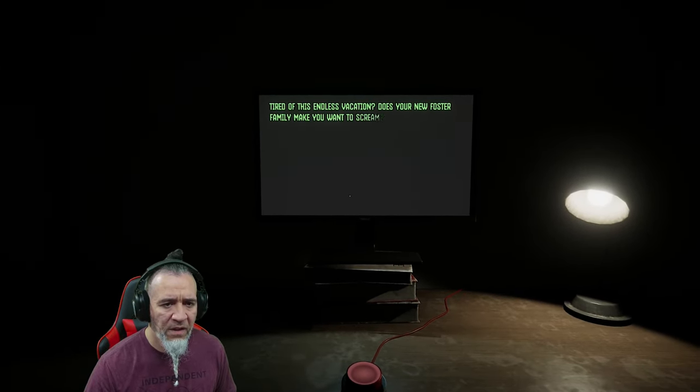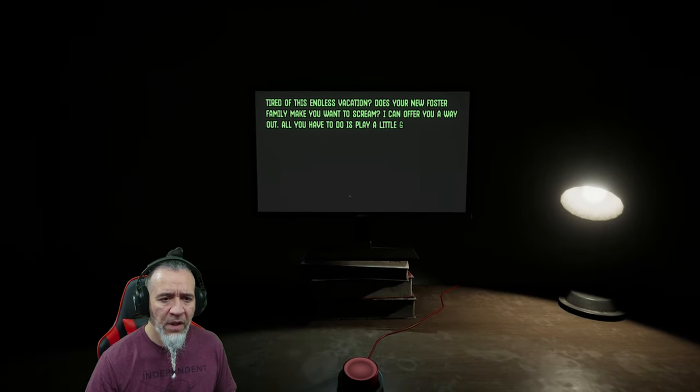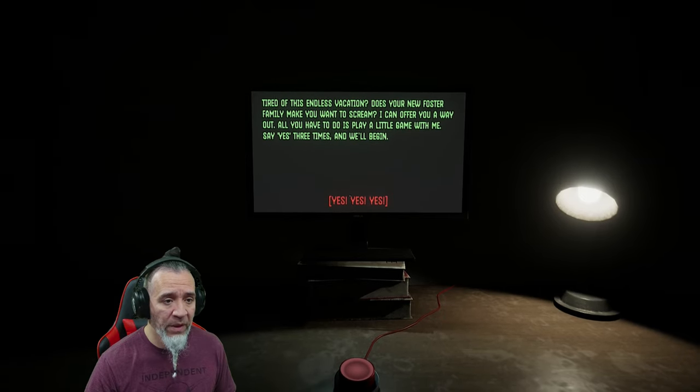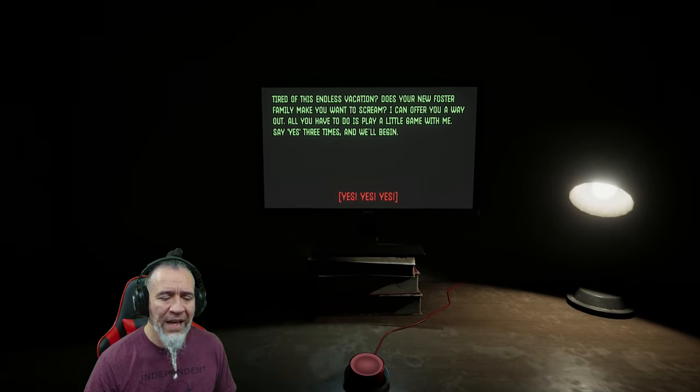Tired of this endless vacation? Does your new foster family make you want to scream? I can offer you a way out. All you have to do is play a little game with me. Say yes three times and we'll begin. Yes, yes, yes.